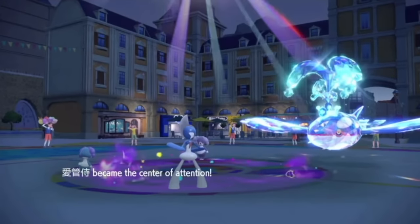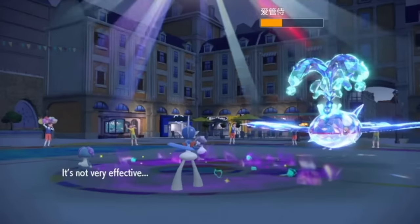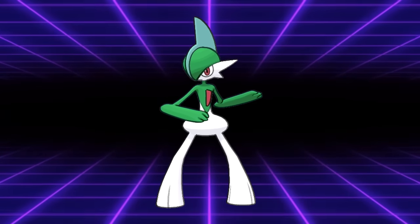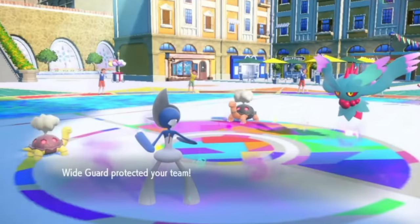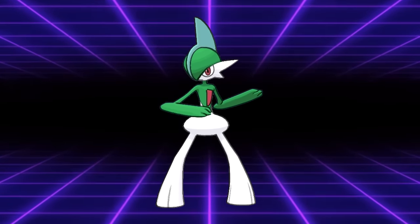And that's before the STAB boost getting it to 202 base power. Psycho Cut also got boosted by Sharpness, allowing Gallade to now have decent Psychic damage off of the now 105 base power. Nowadays, Gallade is a fringe yet powerful option for Trick Room teams, being a check to Incineroar while providing support in Wide Guard to block moves like Waterspout or Astro Barrage.